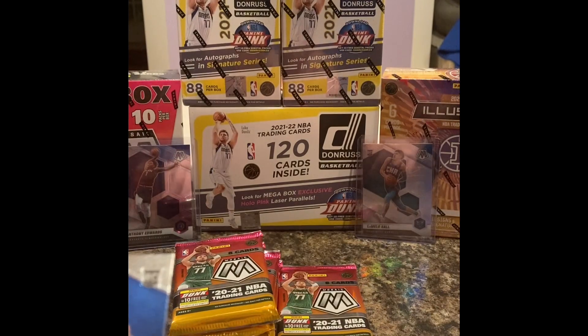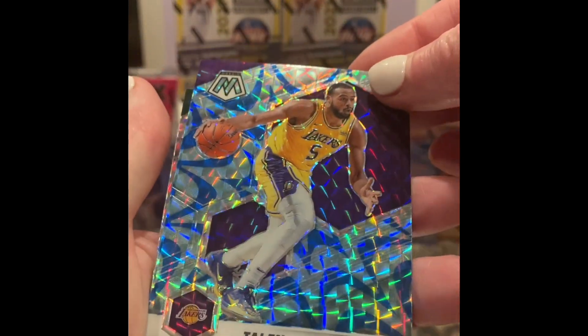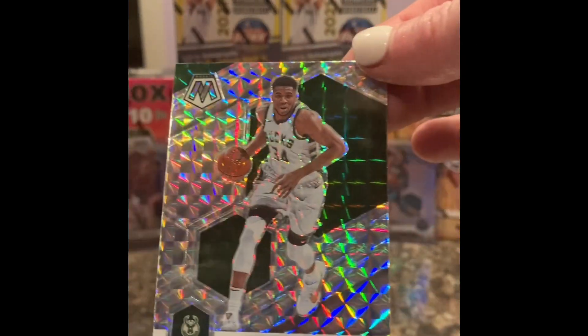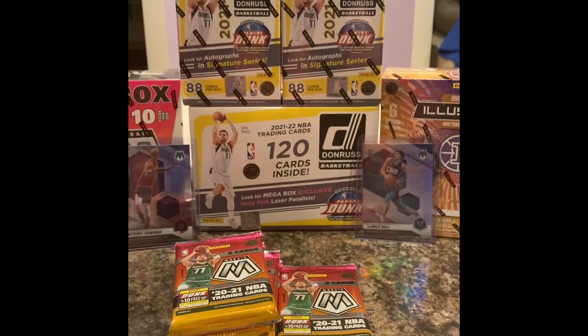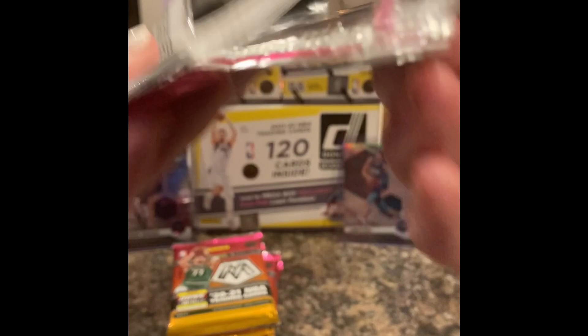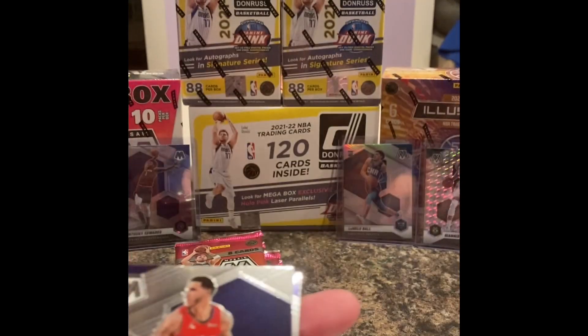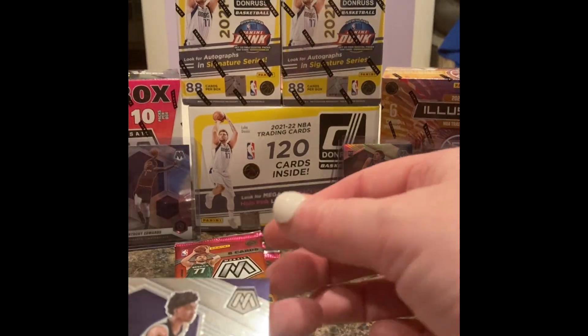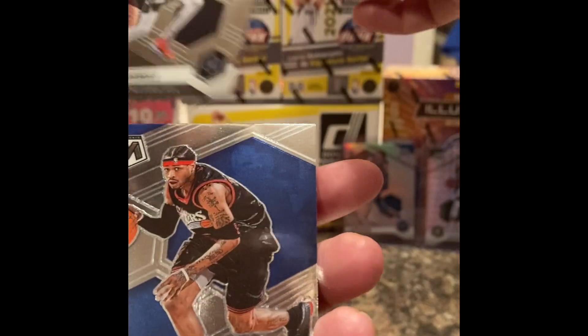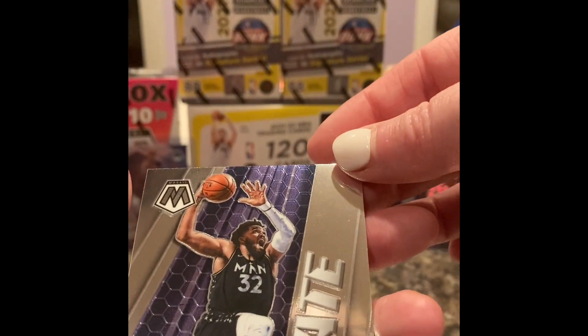Sam Merrill. Obi Toppin rookie. Kalen Horton-Tucker. And then Giannis - Giannis on the Silver Mosaic prism. Nice, for the PC. Very nice, very nice. Giannis is a hard guy not to like, right? We're also originally from Milwaukee, so always a Bucks fan.